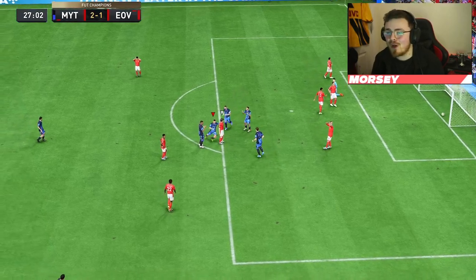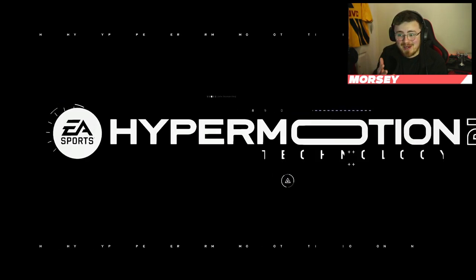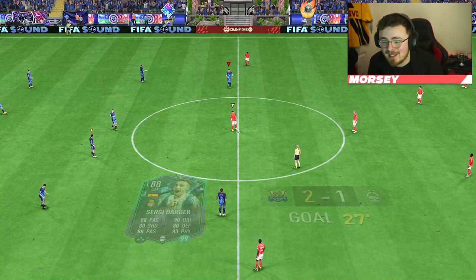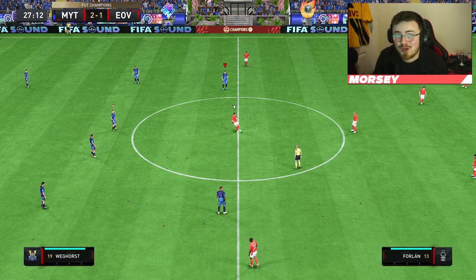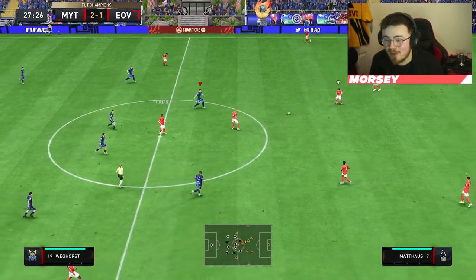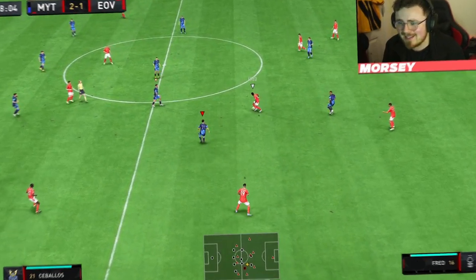And there it is — what a thunderbolt! I'm liking what I'm seeing so far, man. He's putting himself about in the middle of the park, making some big interceptions. Positioning is good in the centre of the park as well. Strength to hold off the likes of R9, which is obviously a bonus. And the finish there, what a bullet — green time off the post and in. I'll take it.